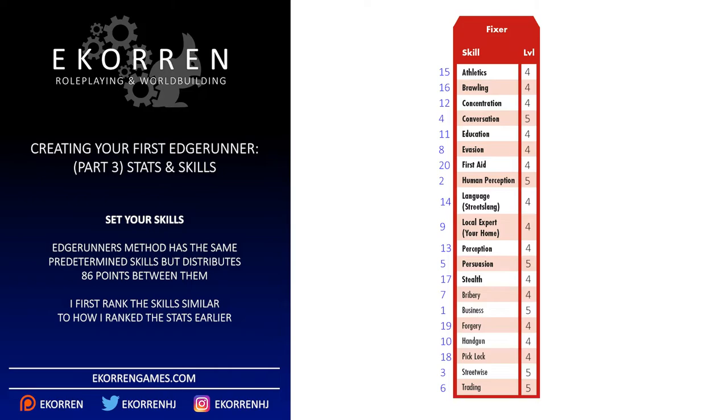Since none of these skills have increased costs, I'm going to shift these points around until I'm satisfied. I start by reducing my 3 lowest ranked skills from 4 to 2, and use those points to increase my 6 highest ranked skills from 5 to 6. I then reduce the next 3 lowest skills from 4 to 3, and use those to increase the 7th to 9th highest skills from 4 to 5.